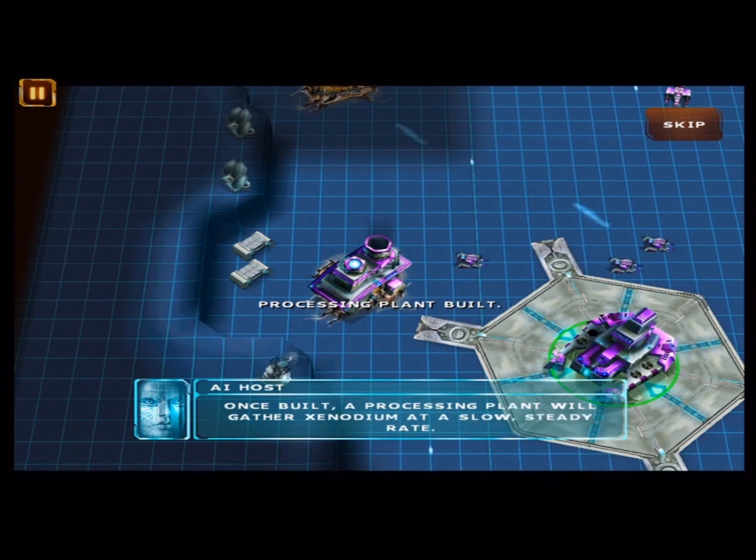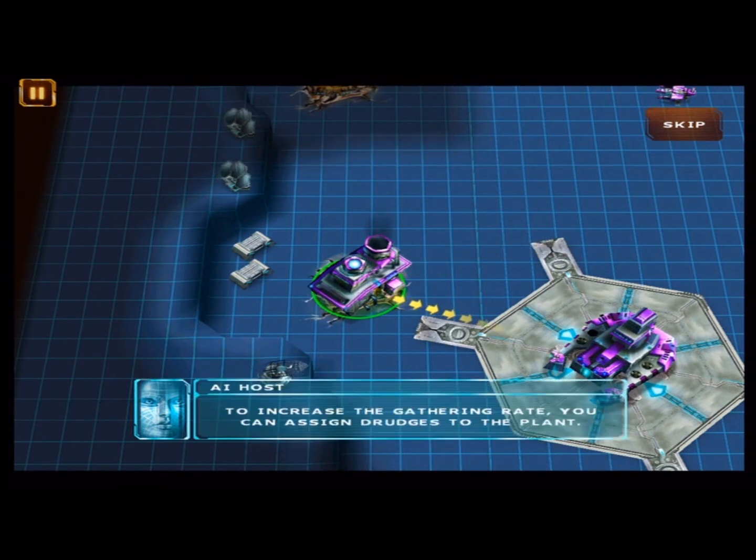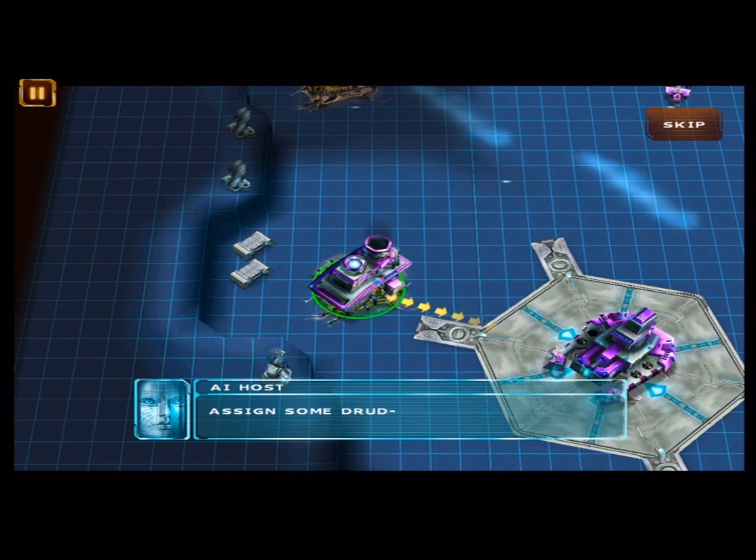Once built, a processing plant will gather Xenodium at a slow, steady rate. To increase the gathering rate, you can assign drudges — they are permanently assigned. Assign some drudges to the processing plant.